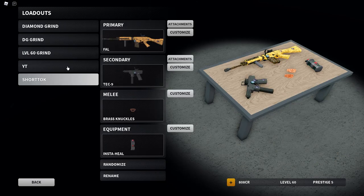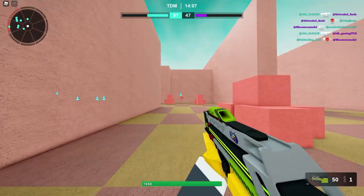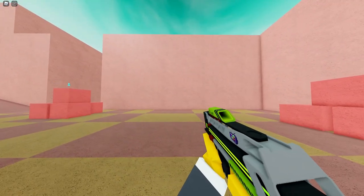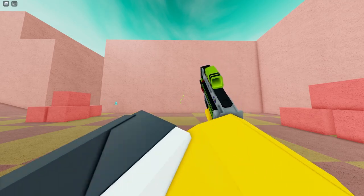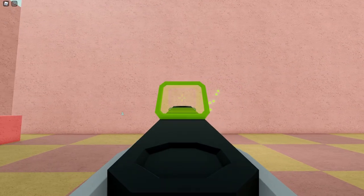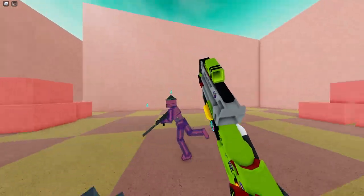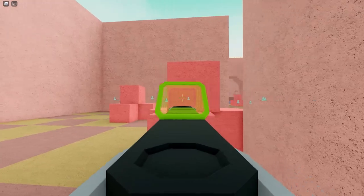So let's go ahead and use it. I guess I equipped it here — this is what it looks like. Let's go ahead and go into cinematic mode again. We have the tracer, which is the green there. That's the reload animation. Here are the iron sights for it — I call it iron sights because this comes with the legendary and it looks really good. That's genuinely one of the best optics I've seen.